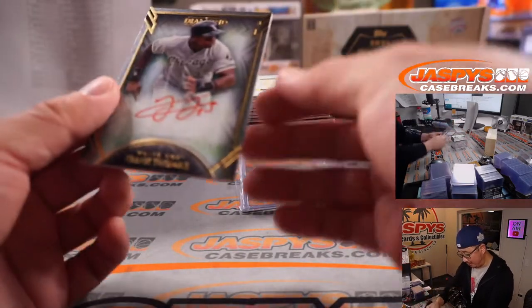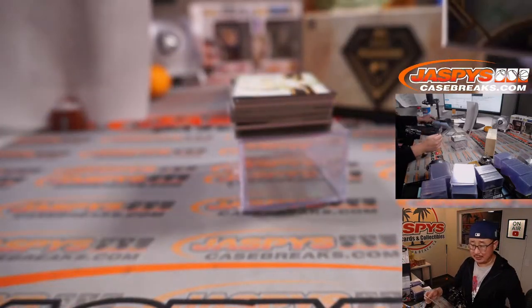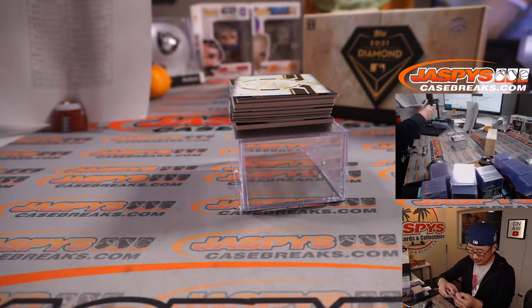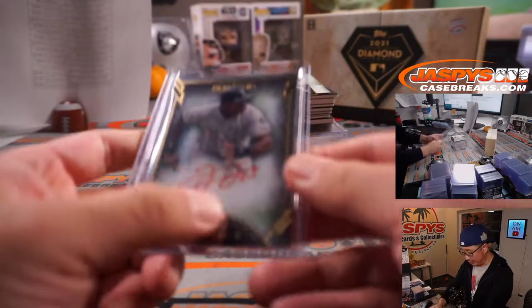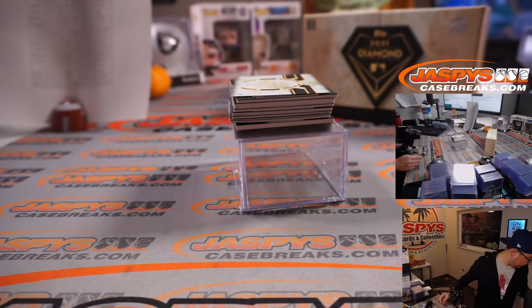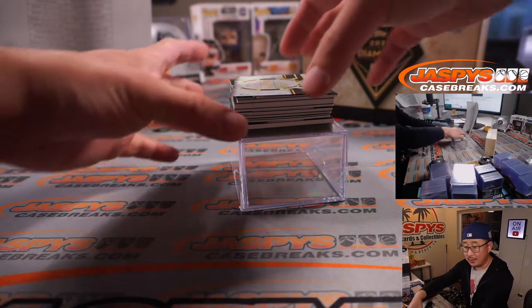We've got the Big Hurt — red ink auto, 14 out of 25, Frank Thomas. White Sox. White Sox is a number block team, so that'll go to Chicago White Sox four. That'll be for PJ. You're welcome, Howard.